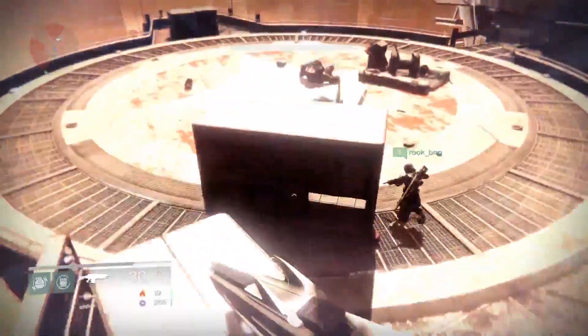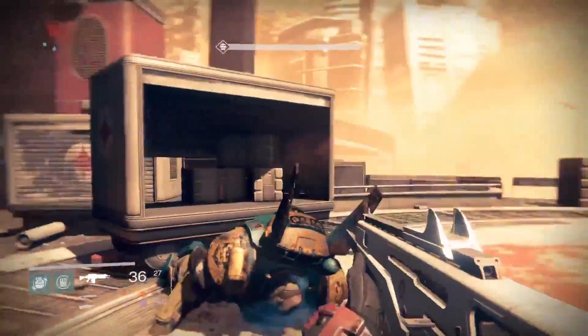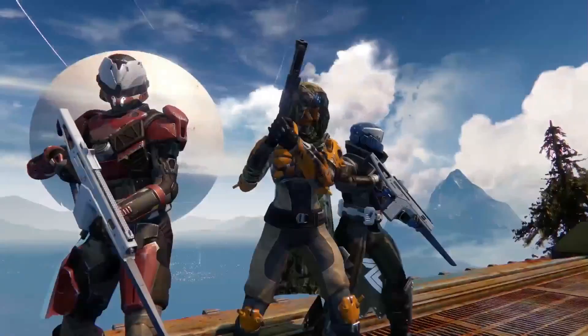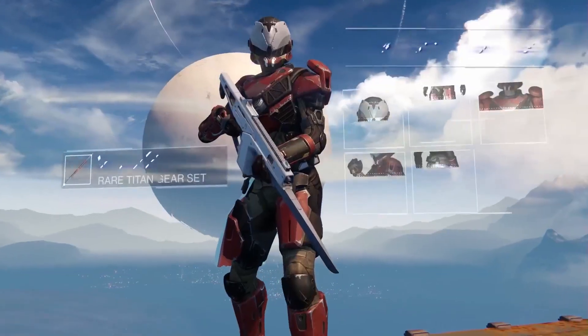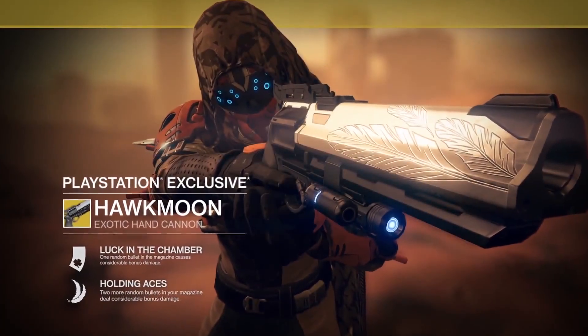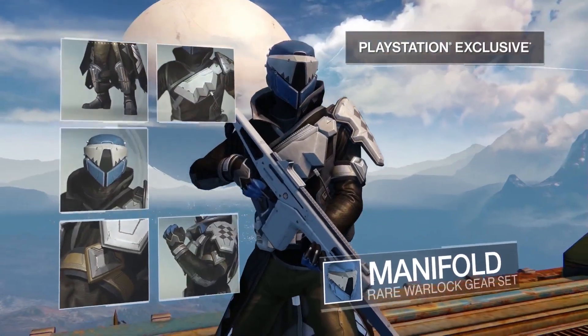Bungie has designed Dust Palace to be highly replayable. Not only does a single run take about 30 minutes, but major combatants and the Cabal captains spawn randomly, so your runs through Dust Palace will be unique. And of course this strike offers rewards like game-changing loot — that includes PlayStation exclusive gear like the Monte Carlo Exotic Auto Rifle or the Hawkmoon Hand Cannon. With names that badass, how could you go wrong? The correct answer is, you can't. There can be no wrong going.